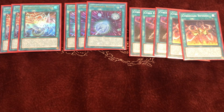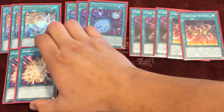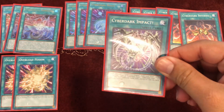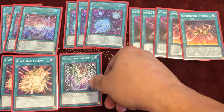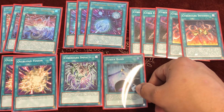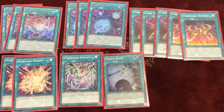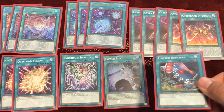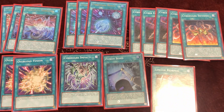Cyber Dark Inferno also lets you swap Cyber Dark monsters, which is really nice. We play double Overload Fusion for easy access to Cyber Dark End Dragon, one Cyber Dark Impact for easy fusing, one Power Bond to search with Chimera, and one Limiter Removal because it's a machine deck and you need to OTK.